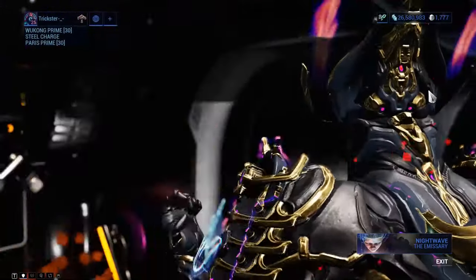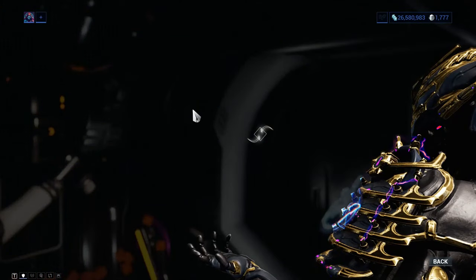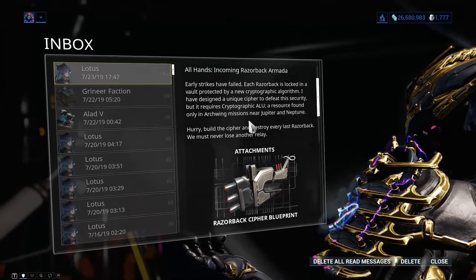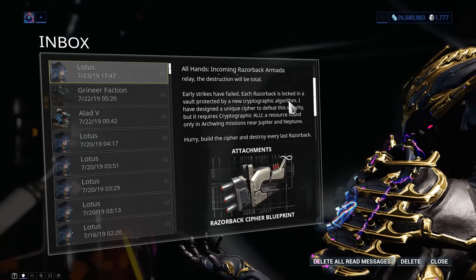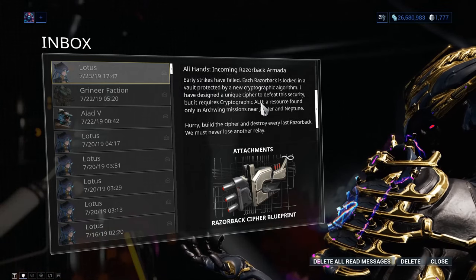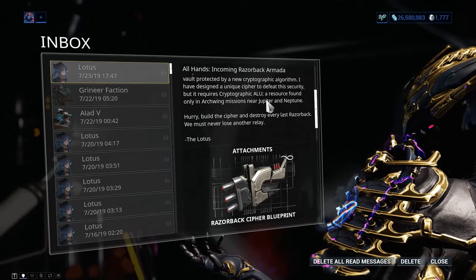First, you need to know that you'll get an inbox message from Lotus saying that Razorback is closing in on someplace. You'll also have the information on getting something called the Cryptographic Algorithm. You need to craft this particular blueprint.